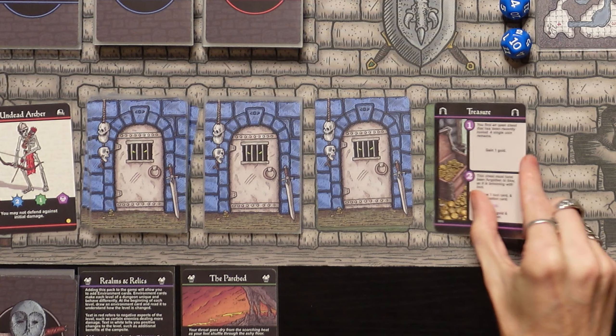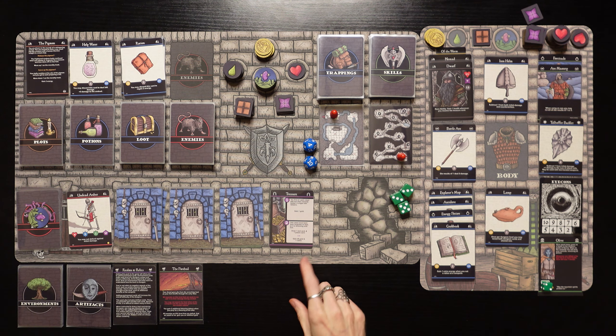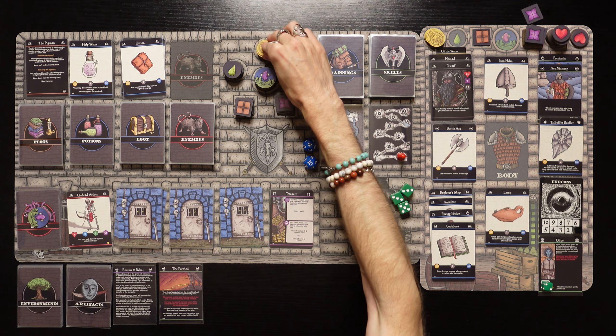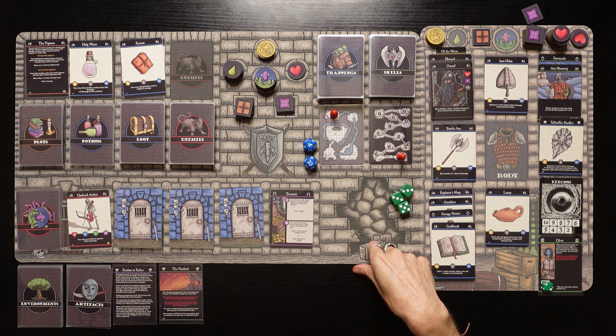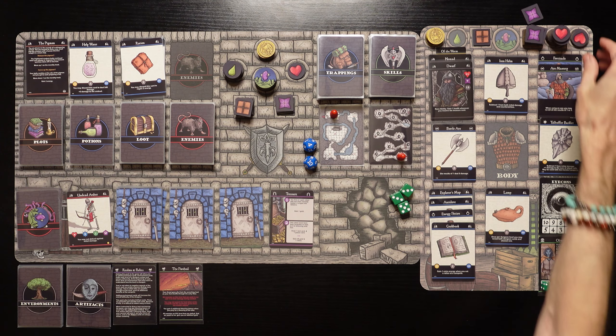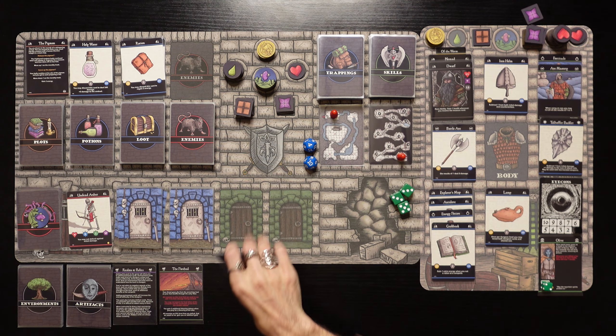Let's go ahead and move further into level one. We found some treasure. You find an open treasure chest that has been recently looted — a single coin remains. So we gain a gold. It also activates our race ability: gain one health whenever you resolve the treasure card. We're going to gain another health back. We're getting our health back — this is very good.